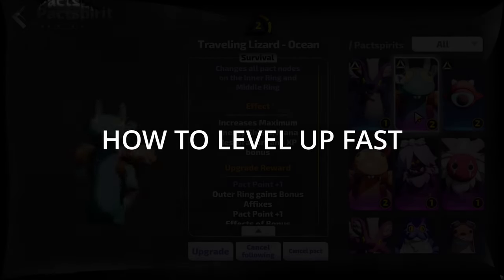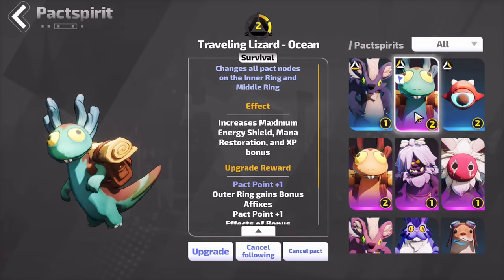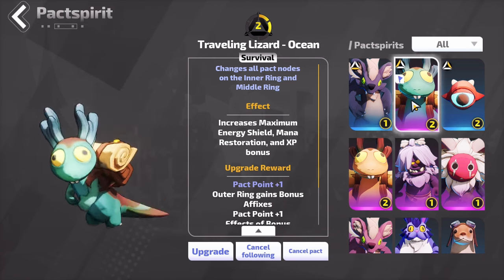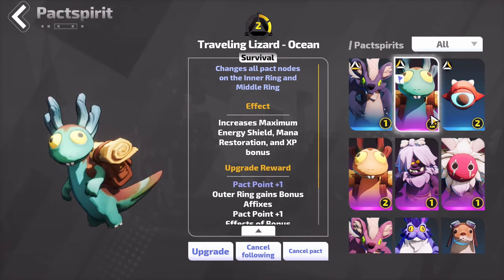Hello everybody, how's it going! In today's video I'm going to teach you how to get massive XP and level up really fast in Torchlight Infinite. The first thing you want to do is get your pack spirits. This is my second playthrough now, so I've got quite a few. What you want to do is find the ones that have an XP bonus.